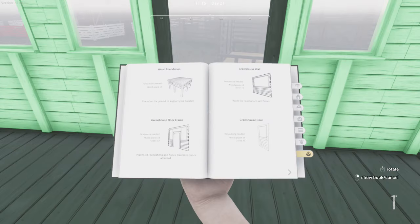Greenhouse pieces will require glass, which can be purchased in packs at the hardware store. Each pack contains 20 glass and costs $100.